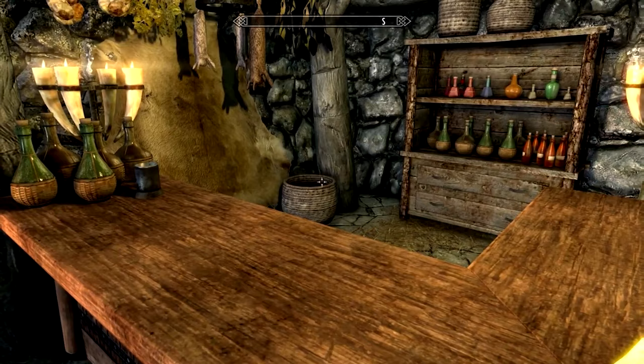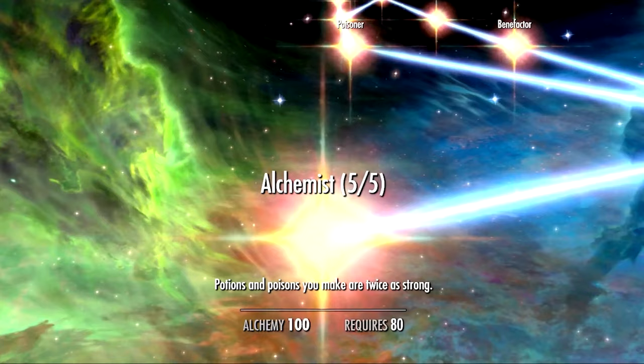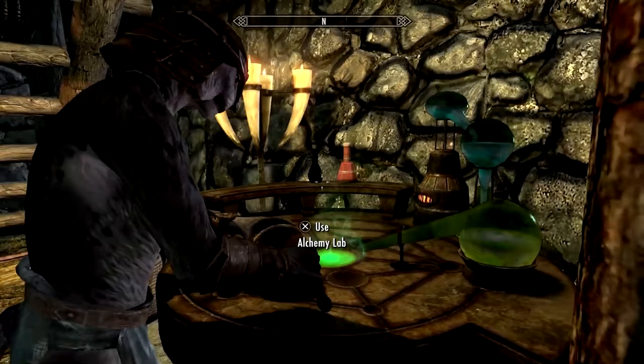You can then disenchant the ring at any enchanting table. Now enchant a helmet, bracers, a necklace, and a ring with fortify alchemy. Equip all of them. You'll also need an alchemy level of 40 so that you can upgrade the Alchemist perk to level 3. You can also get the Physician perk, and make sure you have Benefactor.